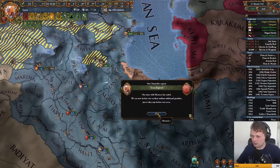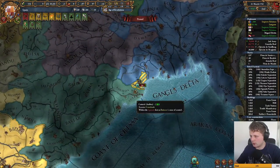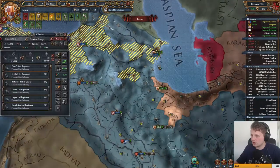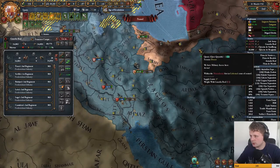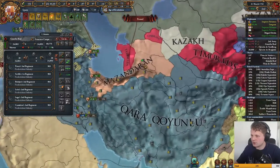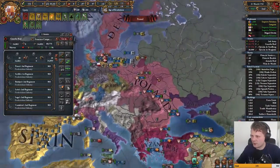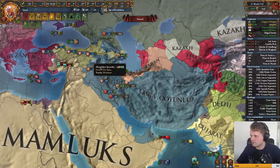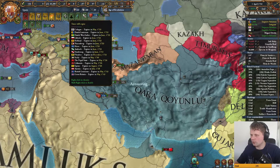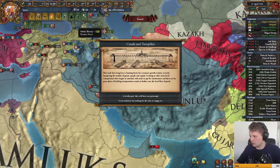The truce with Morocco has ended — nobody cares about that. There's another siege going on — they're doing well. We can actually move through Russia — interesting. Does that mean they're starting to attack me somewhere over here? It's very possible they would. Next truce: Holland — don't care about those.